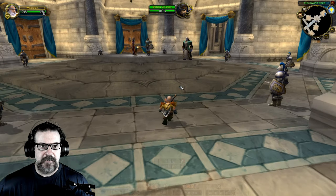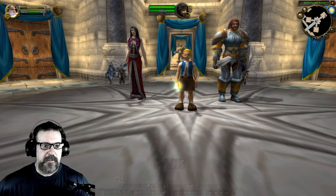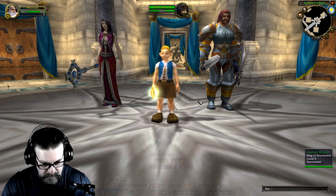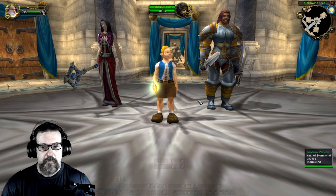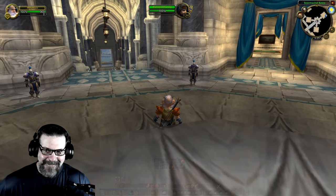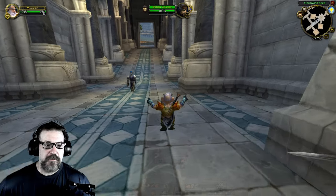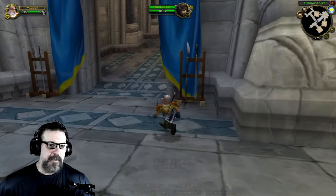If you're ever in Stormwind, you need to come up right here — this is Anduin, he'll eventually be king someday. What you do is you do a forward slash slap. You just have to do it — not many people know that you're supposed to do that. You used to get an epic buff when you slapped Anduin; I don't know what happened to the buff.